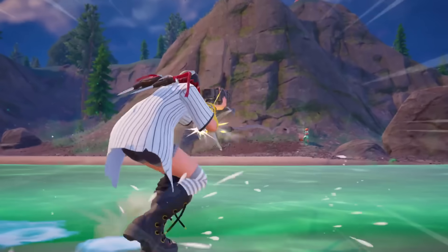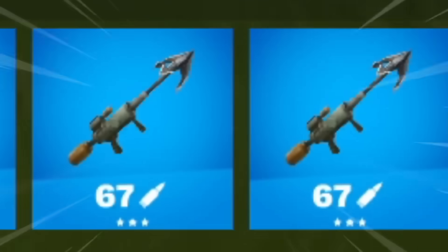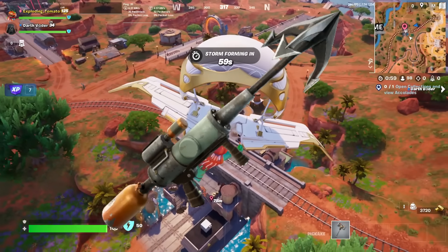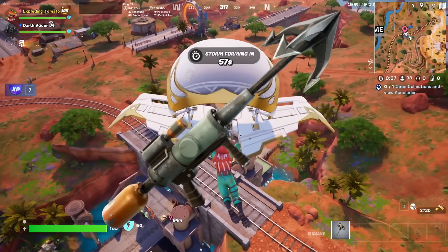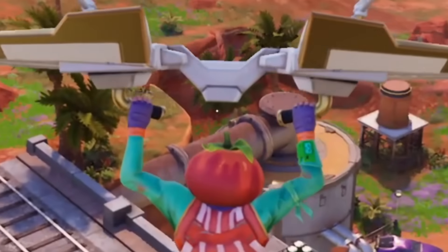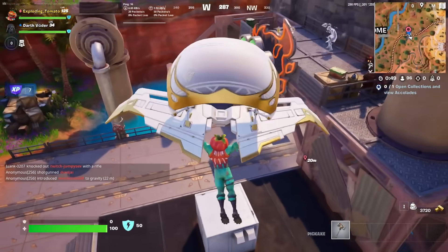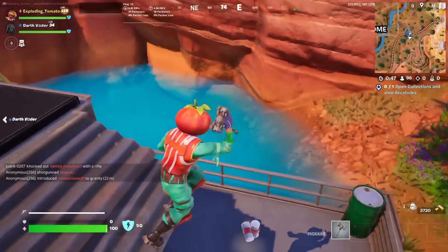You might think the tow hook is kind of lame, but you're wrong. Today, we're going to create the ultimate tow hook. The tow hook is Fortnite's brand new weapon, and honestly, when it first came out, I was like, wow, this is incredibly bad. It does a ton of damage, but it's very slow and very clunky, and it's hard to aim.